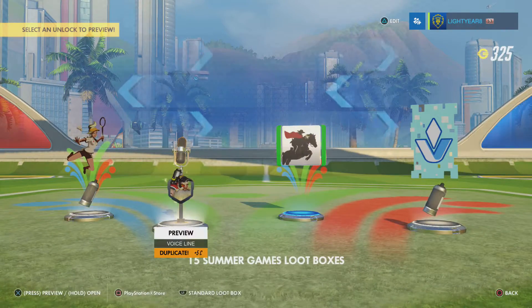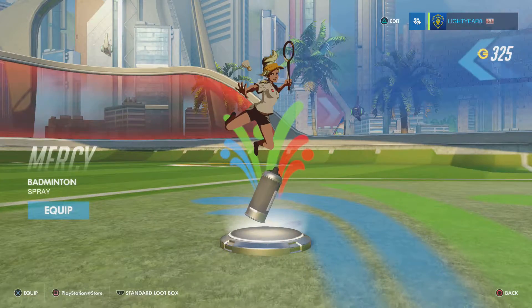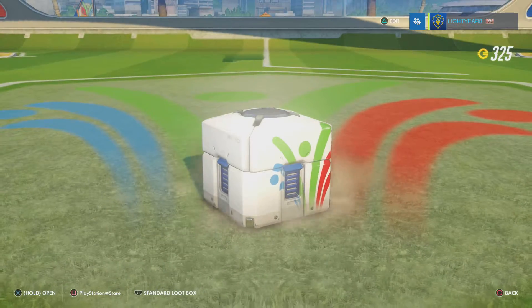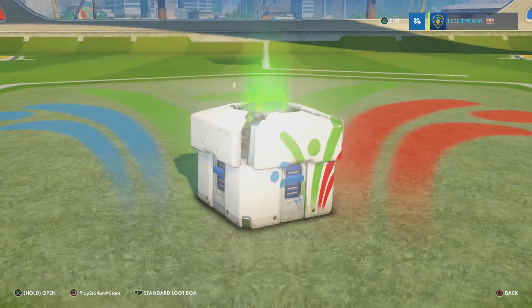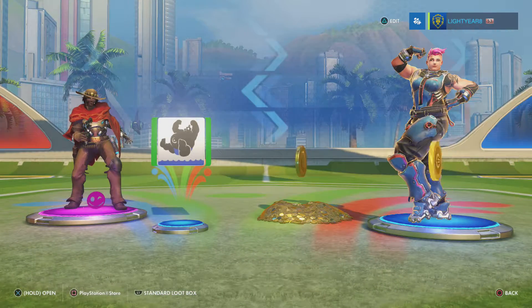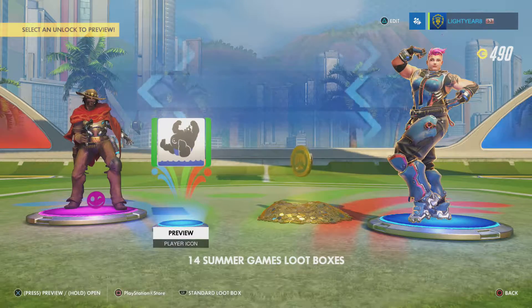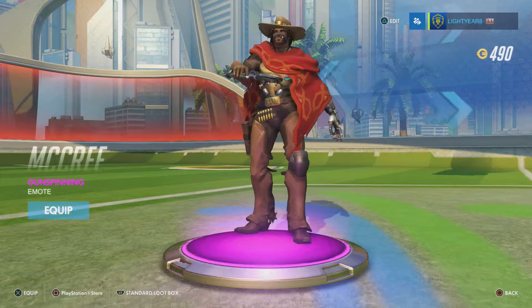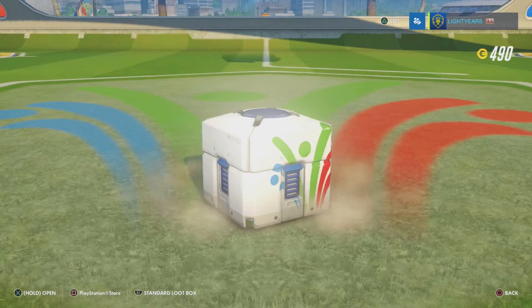We got a dupe of the McCree and then this is a Mercy badminton skin — that's pretty awesome. Come on, skins! Oh there we go — two epics. We got some coin, we got Roadhog swimming, and then this skin has a pretty cool USA kind of vibe to it.